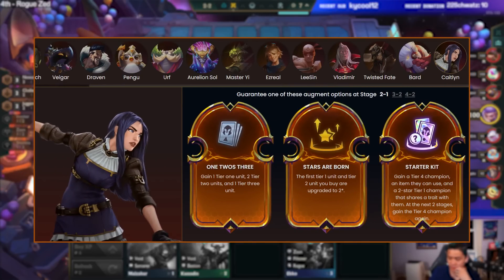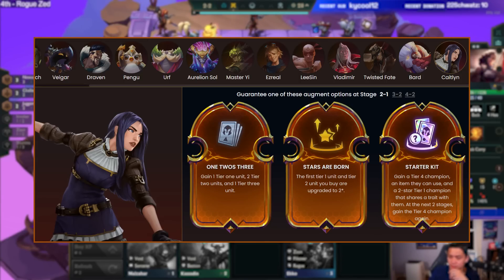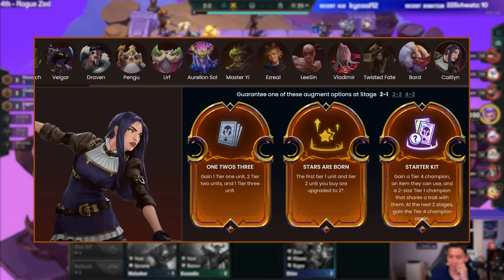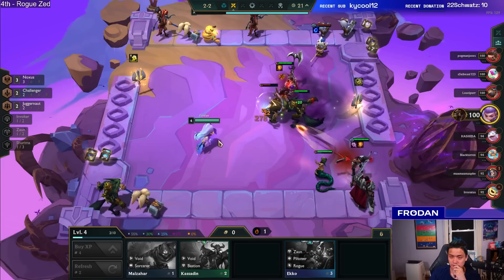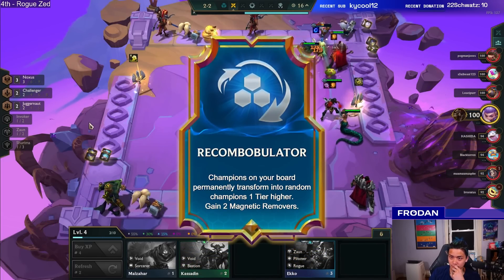The Sheriff of Piltover, Caitlyn, demonstrates her peacemaking skills by generously offering free champions to shape the direction of your game. The Prismatic Augment Starter Kit will be one of the strongest augments you can start with, as long as you can build flexibly around whatever four-cost you get. Stars Are Born is a potentially strong reroll augment where you can combo with double two-stars very fast. There are even crazy combos with augments like Recombobulator if you have a strong two-star board you don't mind transforming. Caitlyn is also a really good legend to combo with Built Different, because with all those free two-stars you're going to have a guaranteed strong board.